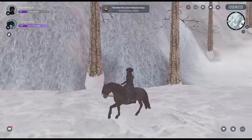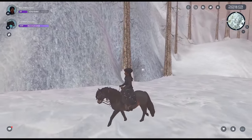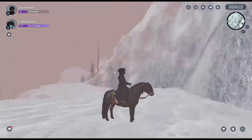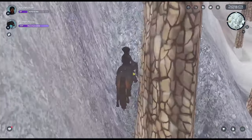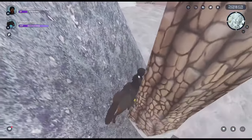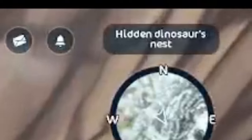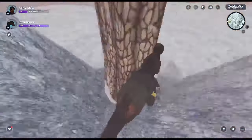All righty, we're here. Essentially what we want to do is jump behind this tree and then back up when we get back there. I have no idea how that works, but we're going to try it. Oh, look at that — we got it, you guys! I don't know how that works, but we got it!